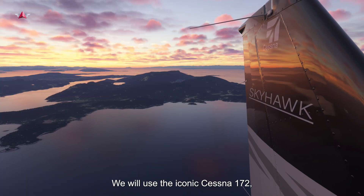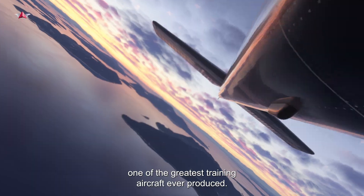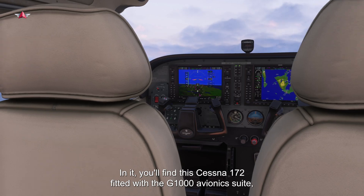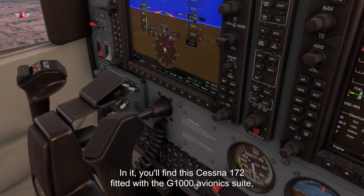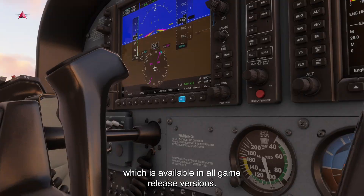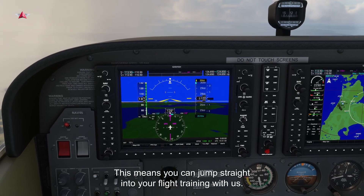We will use the iconic Cessna 172, one of the greatest training aircraft ever produced. For this course, we're going to use Microsoft Flight Simulator as our simulator. In it, you'll find the Cessna 172 fitted with the G1000 avionics suite, which is available in all game release versions. This means you can jump straight into your flight training with us.